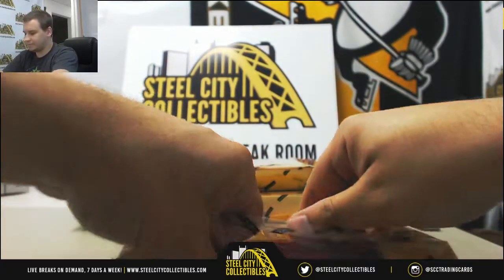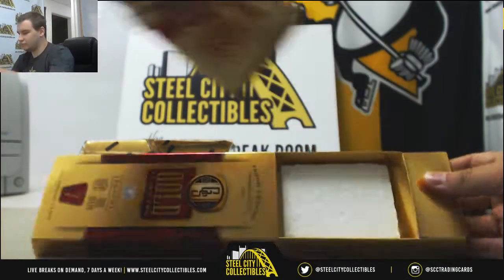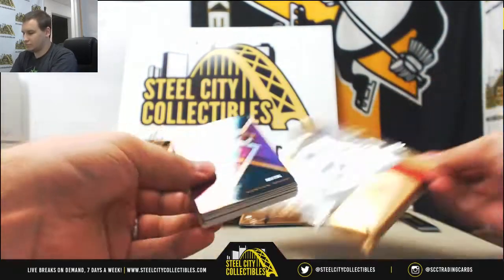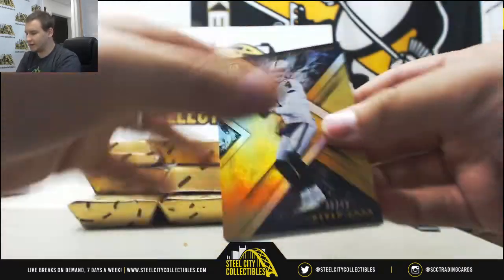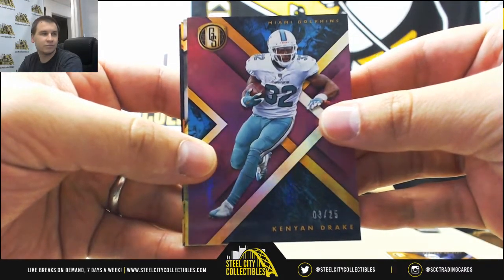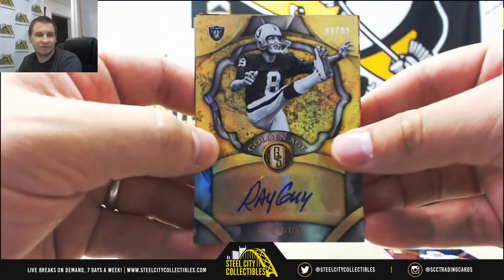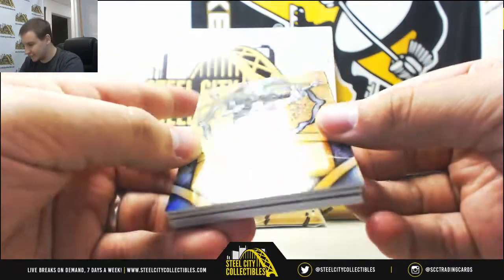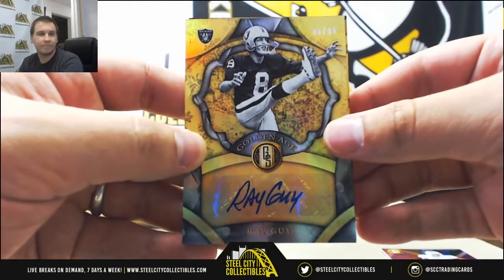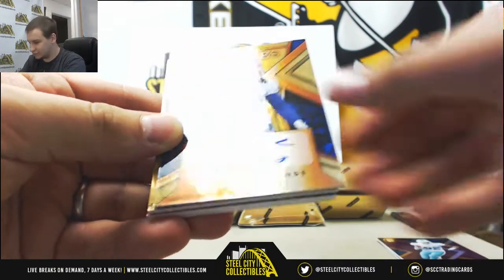Box two. We have base to 99, Derek Carr. To 25, Kenyon Drake for the Dolphins. Another Ray Guy Autograph — when's the last time you can say there were two Ray Guy autos in the same case? Number to 99 for the Raiders. For the Bills, we've got an auto of Tremaine Edmonds, this one is to 149.